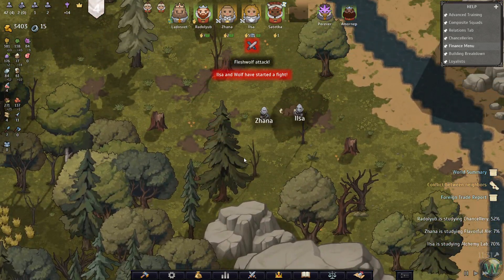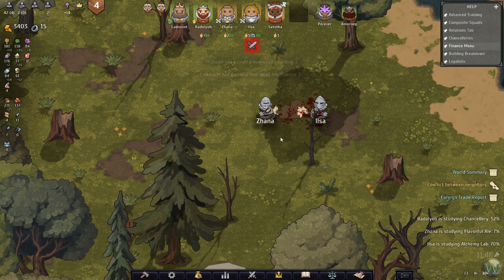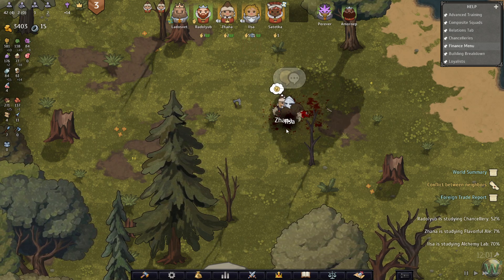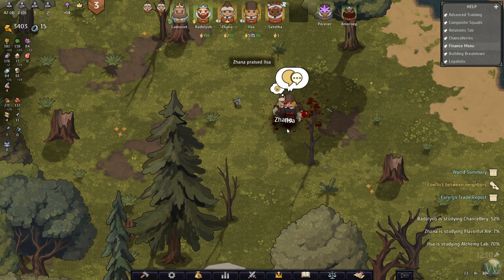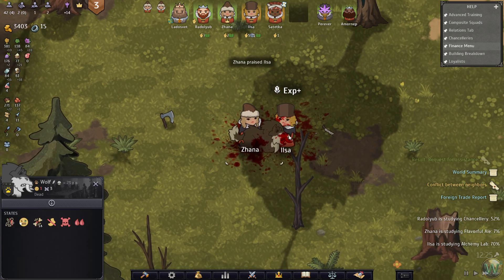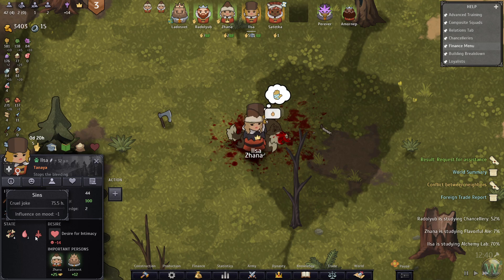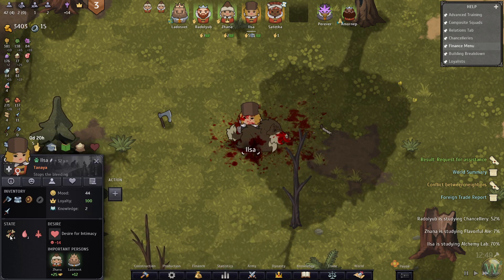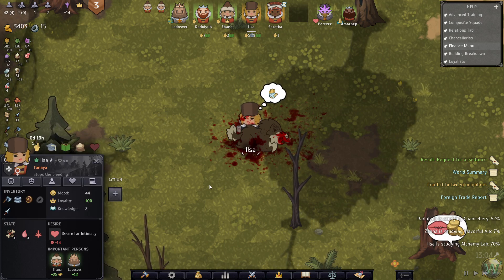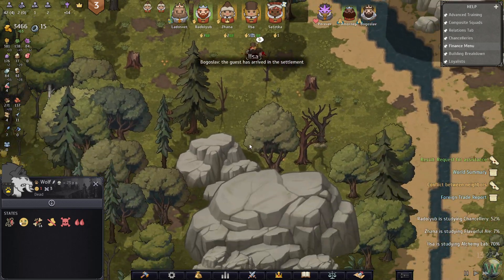Got the wolf. Elsa has injuries - cuts and bruises, no problem there, and a little bit of bleeding. Oh, she's bandaging herself - okay, that'll work. Then somebody needs to come and collect this wolf so we can eat it.